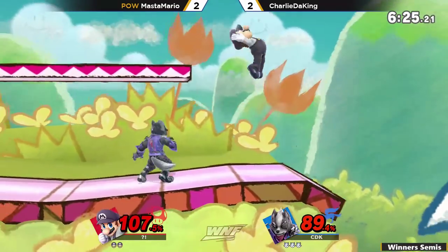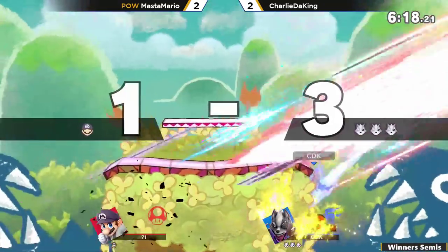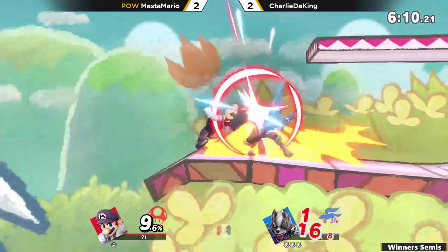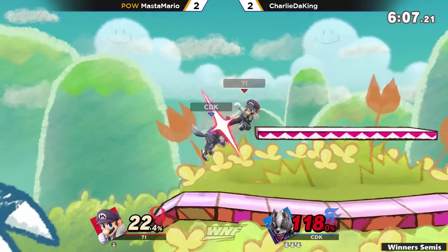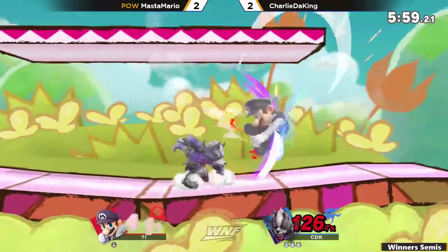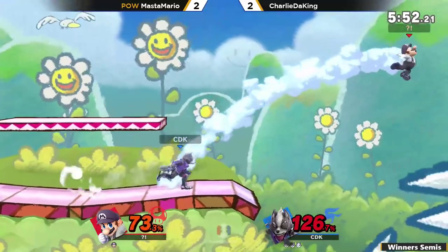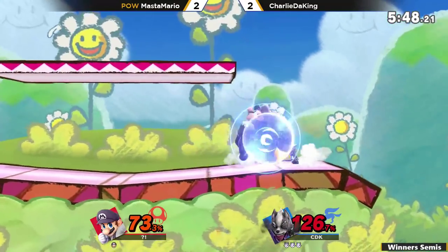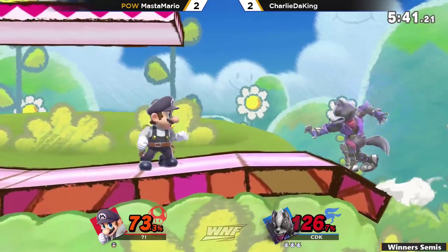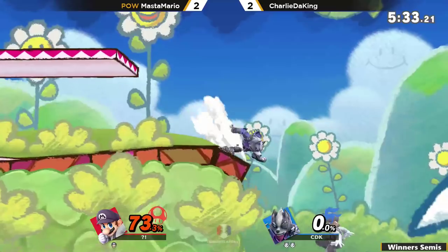Stopping his little fireball game. I don't know if that down tilt was intentional, especially on this stage — it's so hard to two-frame on Yoshi's Island. He didn't even save him — killed him. Three stocks to Master Mario's last one, fighting for his winner's side tournament life. Using the wall jump has been helping Charlie the King get back to stage, stalling that recovery. Master Mario going off — that up smash connected! That would have been game. Charlie dancing around the ledge, tired of that up smash.